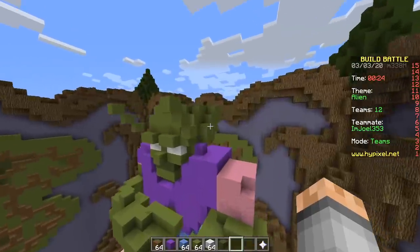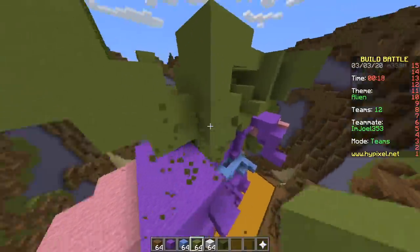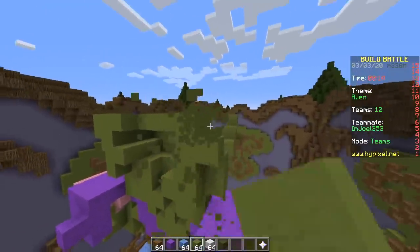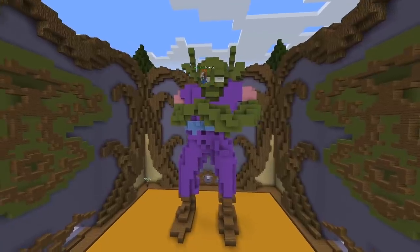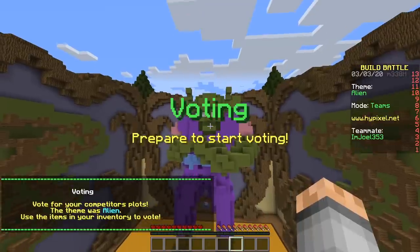It looks like Shrek. I'm gonna make his ears stick out to the side. We'll just say that was Shrek, actually — now it will look even more like Shrek. Boom, it's supposed to be that green dude from Dragon Ball. We tried, but it looks like a buff Shrek. No, it looks like Yoda. Yeah, you know — tall Yoda.